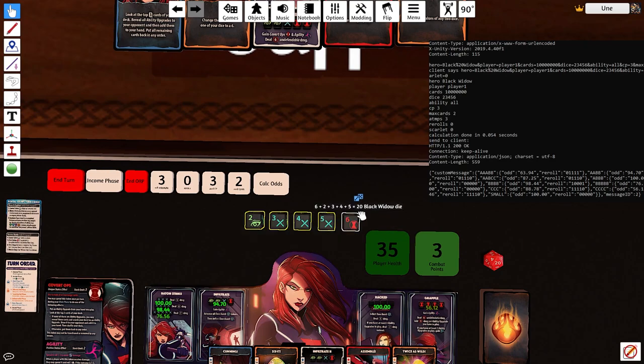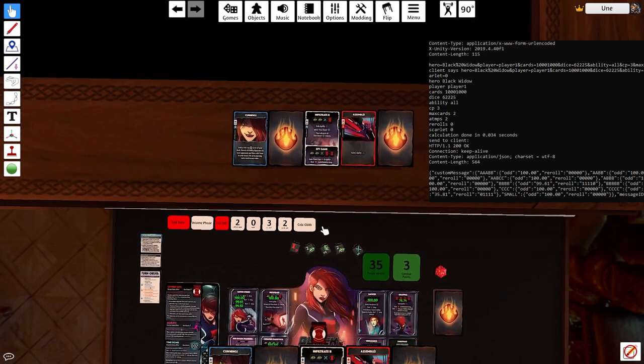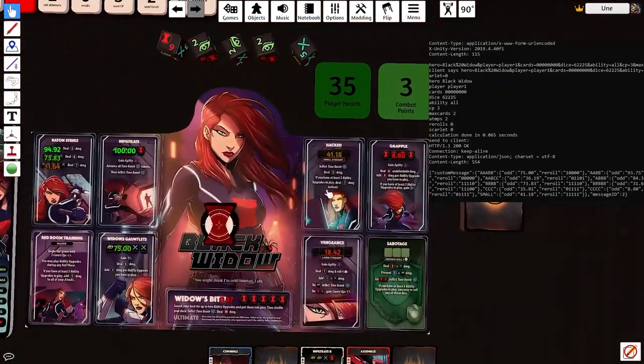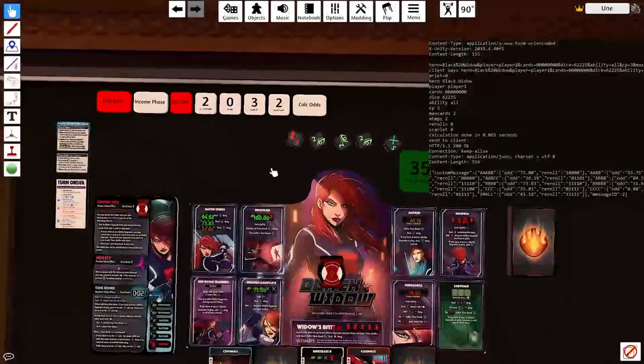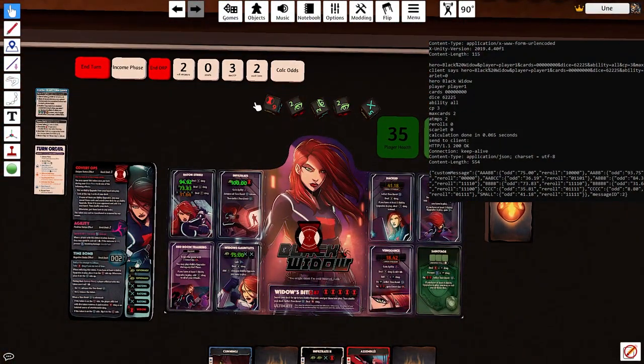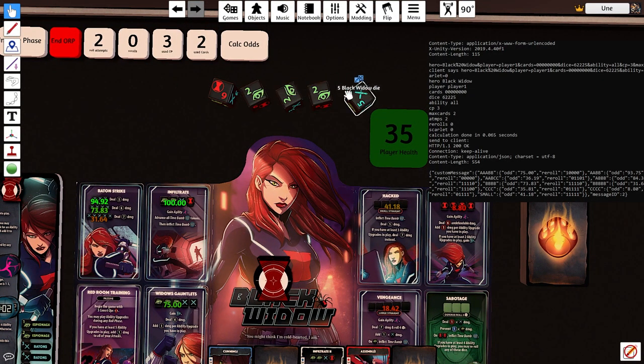So if you want to play heads-up competitive or you're doing a cooperative portal crawl, everybody will get the odds calculator with just one instance of it running. Let's go ahead and start this offensive roll phase — we will roll these dice. Let's take a peek at our odds; this will auto-update. Widow's Gauntlets says we have a 75% chance of getting there. I'm going to show this without the dice manipulation cards first. It's pretty obvious we're going to need to re-roll this one. If you don't know what to re-roll, all you need to do is click on the percentage number.